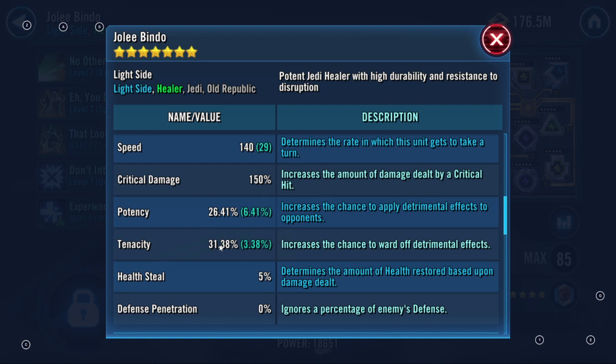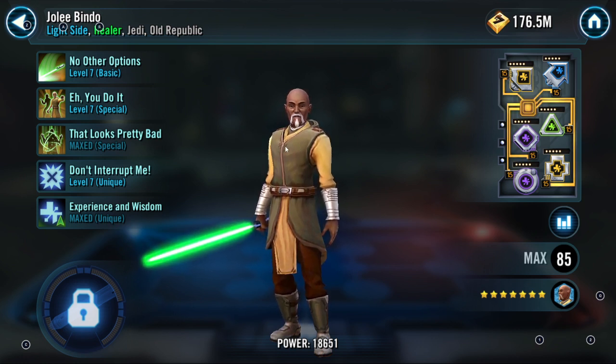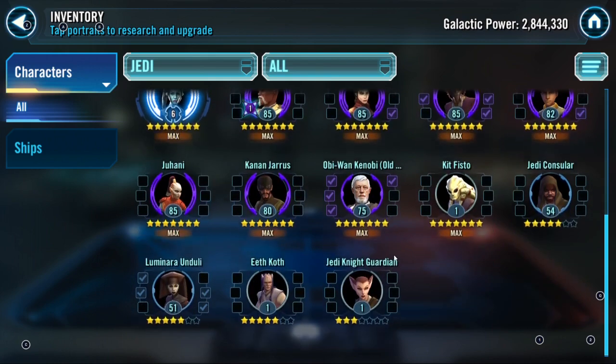Your Jolee only has 131% tenacity. Mine is very hard to land a critical hit on — he starts with around 220% tenacity and I have a critical avoidance arrow maxed out. He's R6 — basically you can't critically hit him. That makes the JKR squad take a very long time to get through. You definitely need to relic Bastila Shan and finish your squads. If you get Jedi Knight Luke, you'll also want Old Ben.